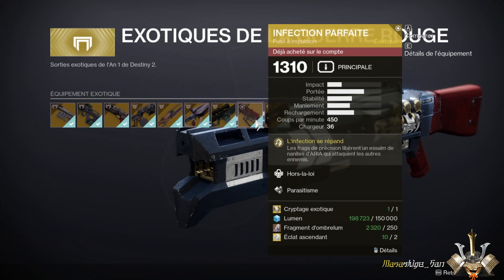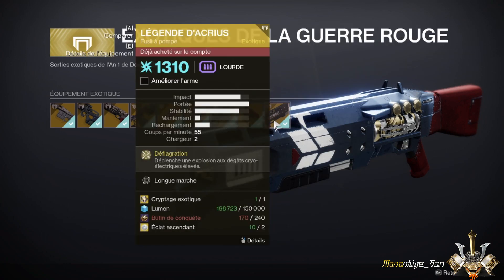There is a small specificity for the shotgun presented here, the Legend of Acrius, which is a shotgun issued from a raid. As you can see, in addition to your exotic engram and ascendant shards, it will also require conquest tokens — the resources you get when you complete raids and open chests.